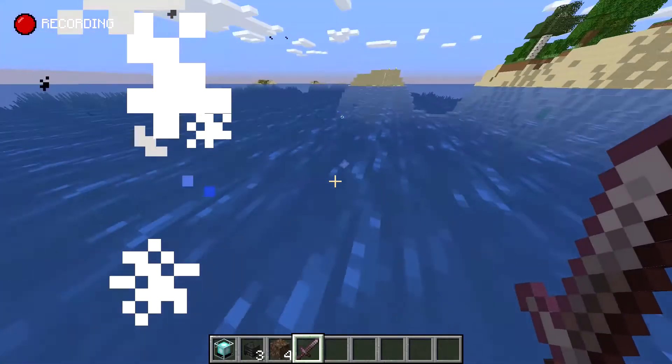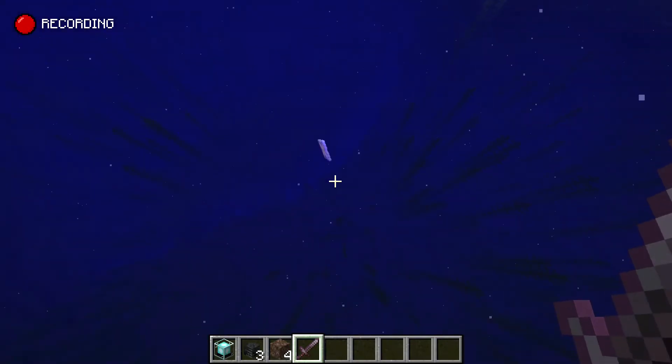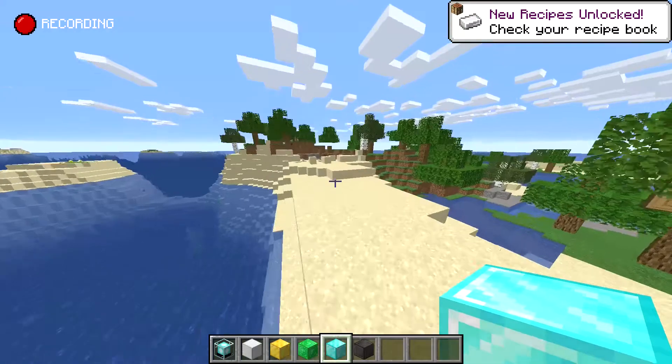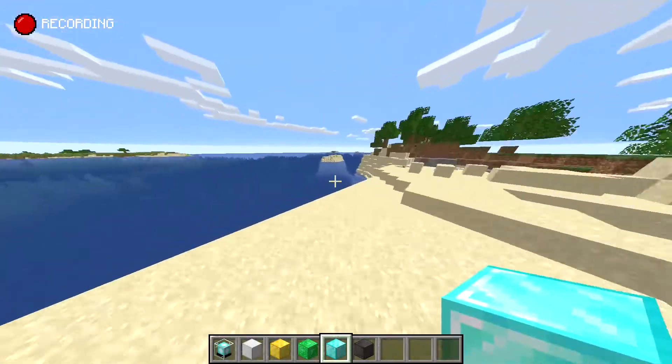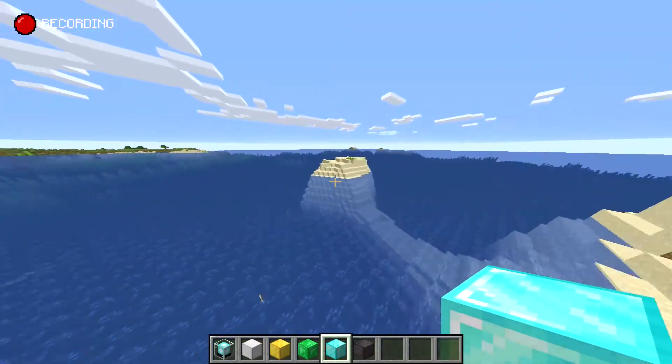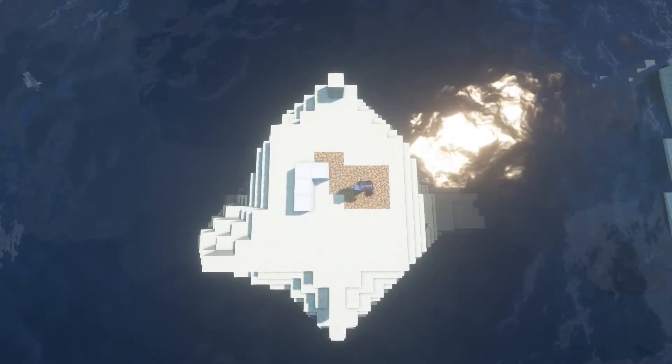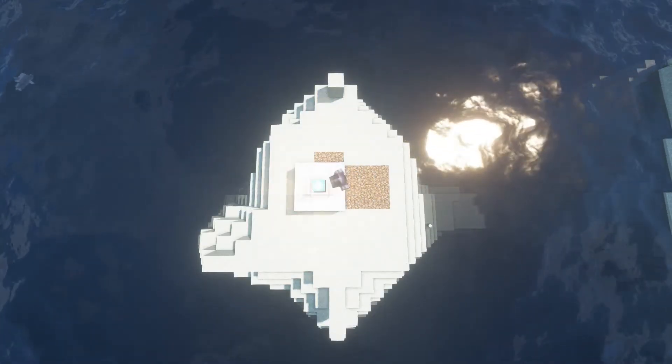Now that you've beaten him and crafted the beacon, you need to set it up. There are 4 different tiers of beacon setups. The first tier uses 9 blocks of gold, iron, diamond, emerald, or even netherite — the choice is yours. I recommend getting the easiest block to get, which is iron. The rest is just for a flex to be honest, it has no special use.